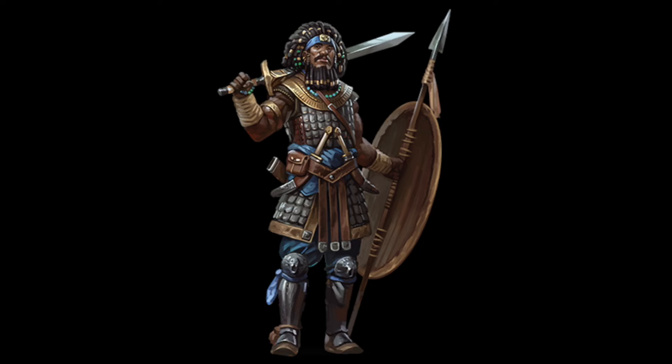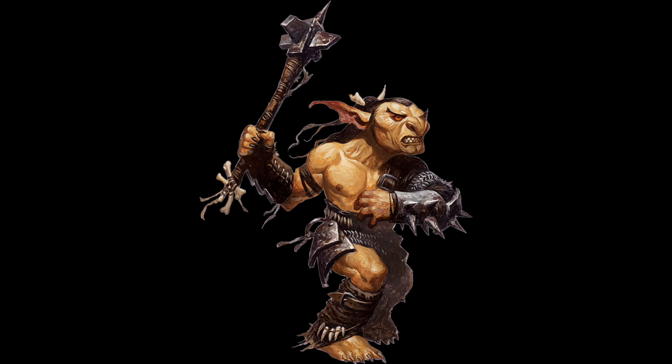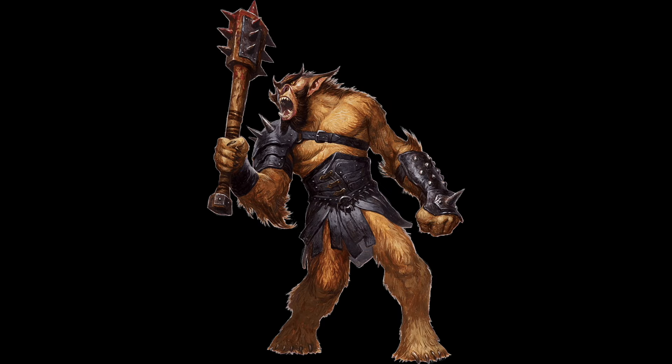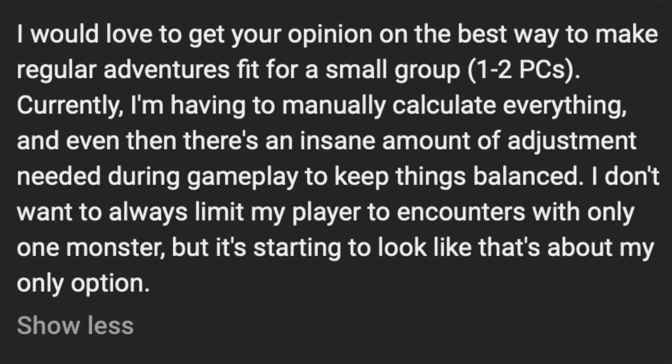Sly Flourish talked about running one-on-one D&D and he said he basically had to change encounters so there was always one monster versus one PC. I can see how that is an easy way to simplify the math, so you could do that and call it done. You would use an equation like one creature of a CR of about one quarter to one half of the PC's level. So one level one PC versus one kobold or maybe one goblin, one level two PC versus one gnoll or maybe even one bugbear. And while this will work, as the commenter notes, 1v1 can become stale.